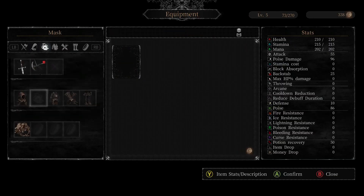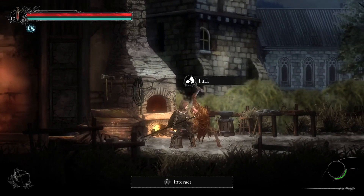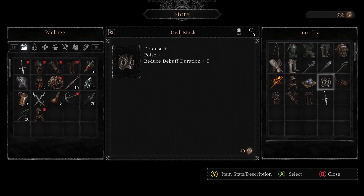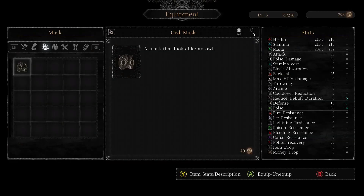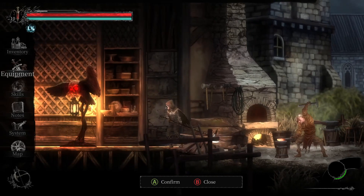I'll go ahead and equip this. Oh wait — I didn't know you could equip a hood and a mask at the same time. Let me see what that owl mask is like. Oh yeah, I'm gonna pick this up too because it's extra defense. Alright, now I'm an owl lady.